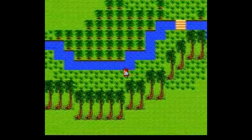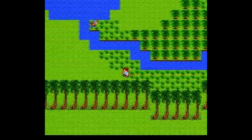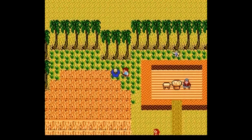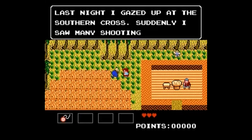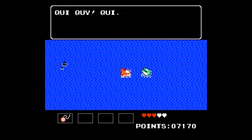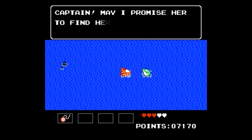Another aspect of StarTropics that people may not like is that this is one of those games where you have to talk to everyone to progress — every single NPC, even if they have absolutely nothing to say. But on the off chance you miss someone, you'll be stuck. This doesn't bother me that much because I'm one of those detail freaks when I play games like this — I have to go everywhere and talk to everyone anyway — but I can see why this would be annoying.